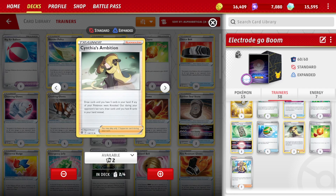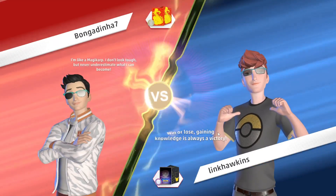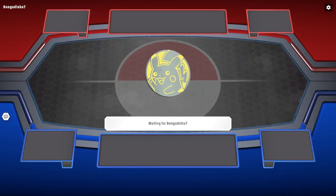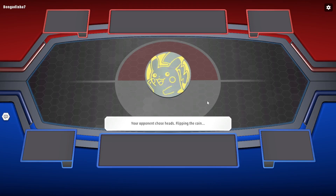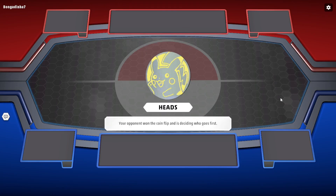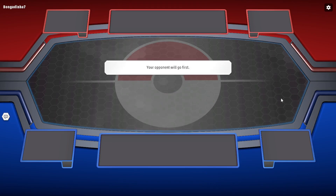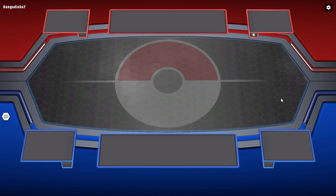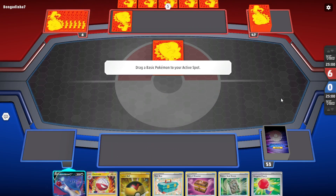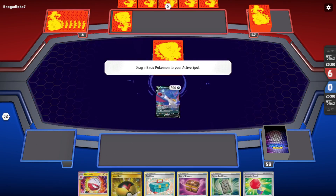I've only done one match with this just to test it out, but we're going to take it onto the casual ladder and see what we can find. We have a match — I'm terrible with names so I won't try. We have our Electrode go-boom deck. I like the shimmer on that Pikachu coin — I might have to go purchase one. They got heads, so they're probably going to go first, which is what most decks in the format want anyway.